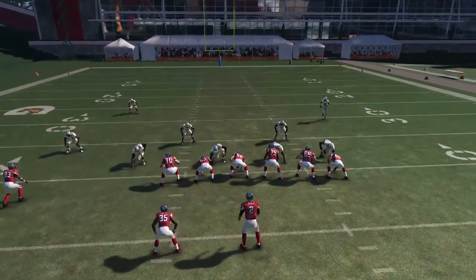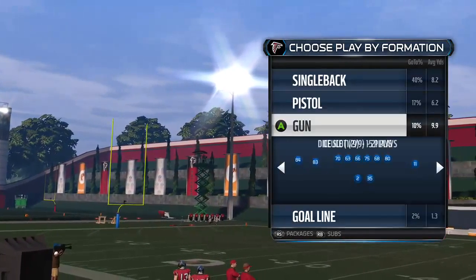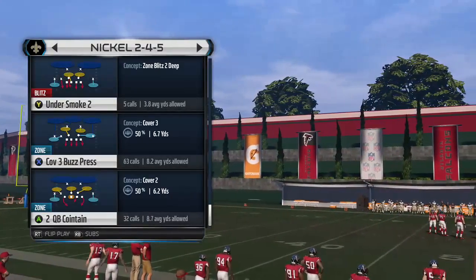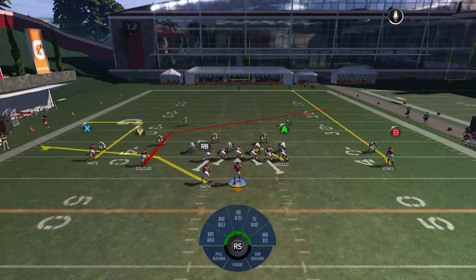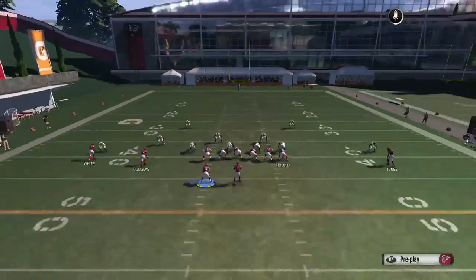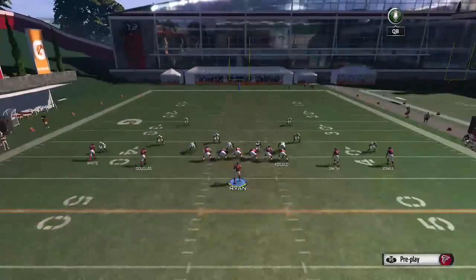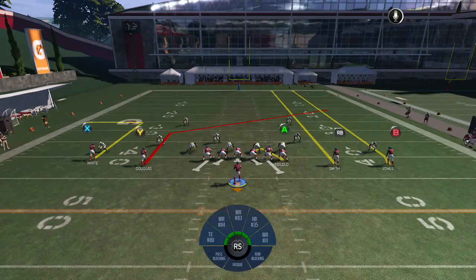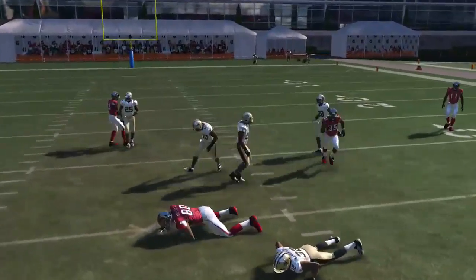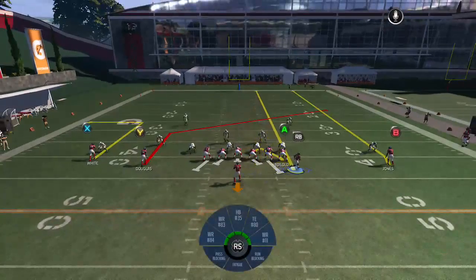In the next play we're going to do it three different ways — it's called the Slot Post. It doesn't look like much from the original play art but we get a lot of use out of it. First thing we're going to do is take the RB, streak him, and motion him to the right. The first thing we're going to do is hit this A receiver as soon as we can. The second way, we're going to hit the RB over the top because this is the weak spot on the defense.